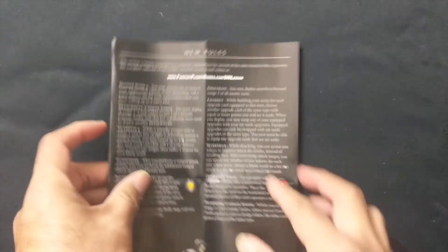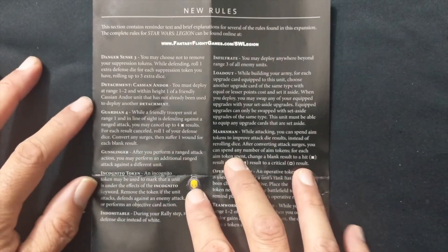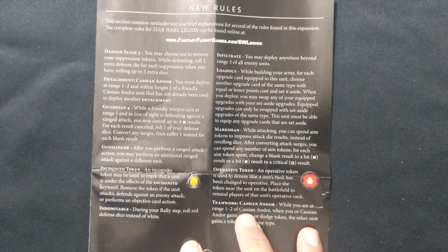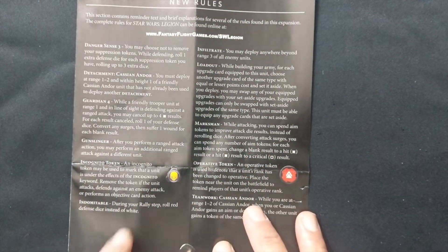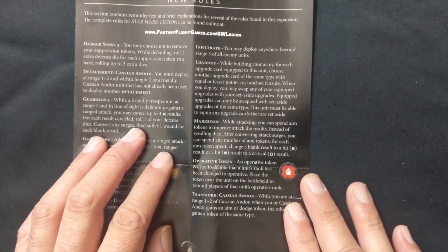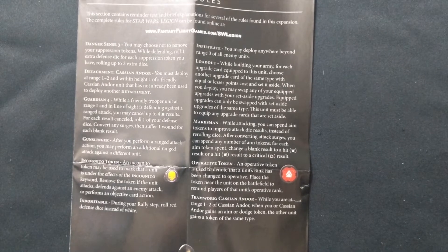You've got a few special rules. K2SO gets Danger Sense 3, Detachment Cassian Andor, Gossav Guardian 4, Gunslinger, and then the Incognito Token — obviously that is K2SO in that token, because he is a former Imperial droid. And then on the other side you get Indomitable, Infiltrate, Marksman, Operative Token for K2SO, and lastly Teamwork: Cassian Andor.